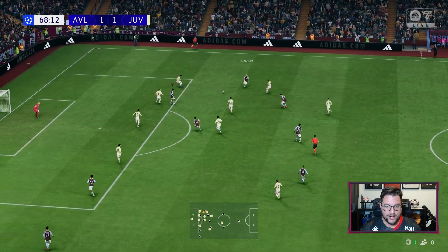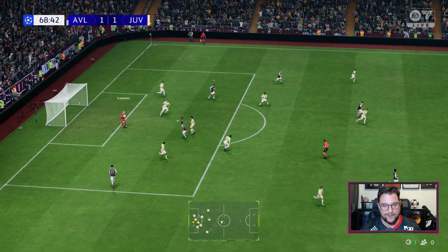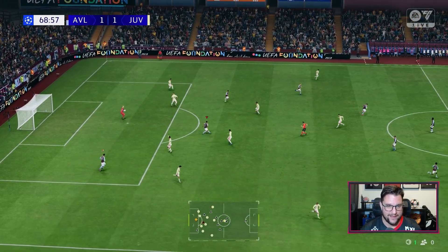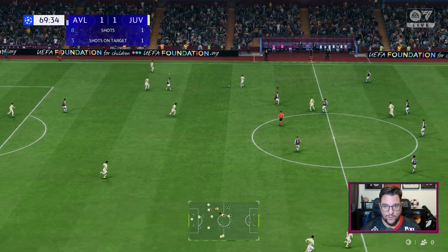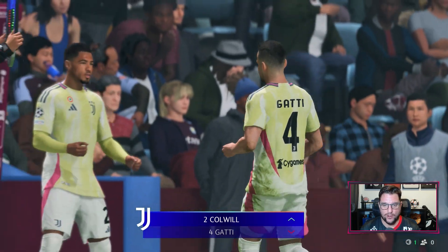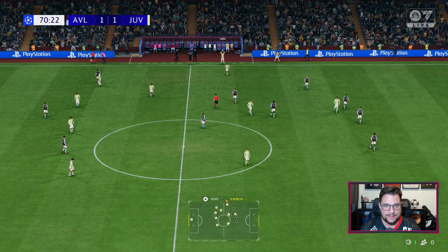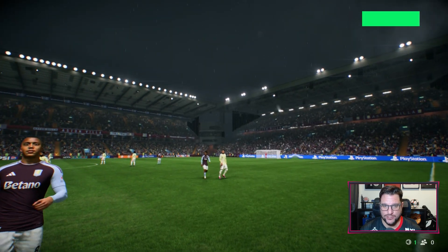Juve are just playing odd football - really really odd football. Something I wouldn't expect to see from the AI on Legendary. But we're playing well and we do deserve to be in front in this game. We're just not taking our chances. Watkins lays it off to Bailey for the layoff - Watkins with a very ferocious hit but the keeper does very well. Still 1-1. 20 minutes to go. Substitution for Juventus as Colwell is coming on to replace Gatti at the back. Substitution for Aston Villa as well - Bellingham and Ramsey are on to replace Tielemans and Rodgers. Watkins pressuring high up the pitch because Juventus are struggling to play out here.